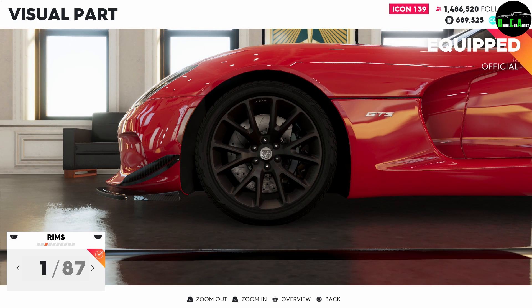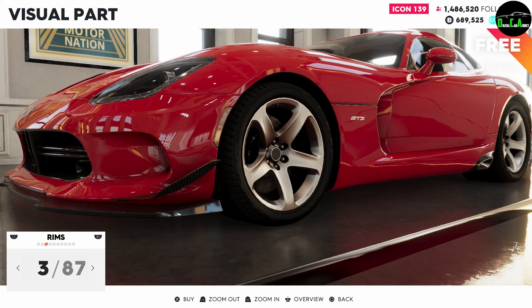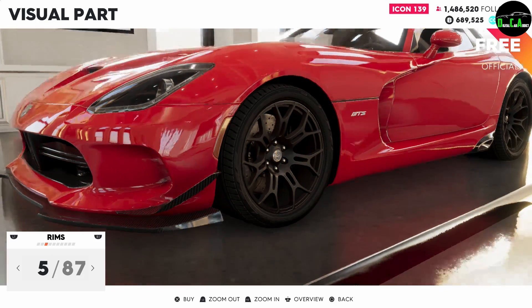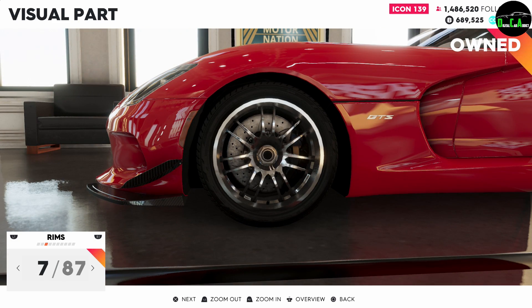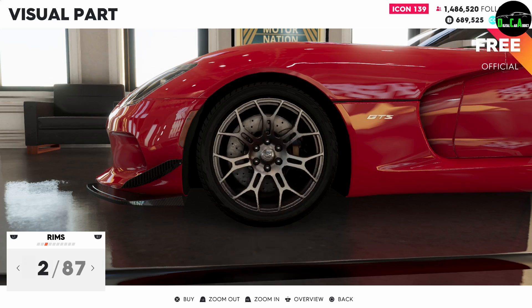So we got the wheels. You do get all factory wheels that the Viper offers — the standard ones, silver ones, the ones that come on the base Viper, the black ones. And then you have the custom wheels from the game. They pretty much give you every single Viper wheel option, which I really like.